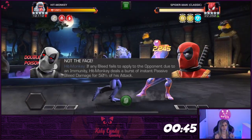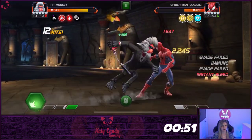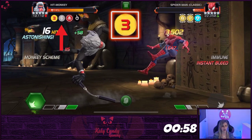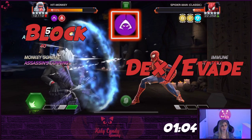Add one of these Deadpools to the team and you will get a burst of bleed damage to opponents on immunity nodes. While you are building up your critical hit counter, there will be an indicator to tell you where you currently are. Once you have completed three hits, you will get a monkey scheme icon that is ready to be converted by your next action. If you block or dex out of the next attack, then you will activate Assassin's Cunning for 8 seconds.